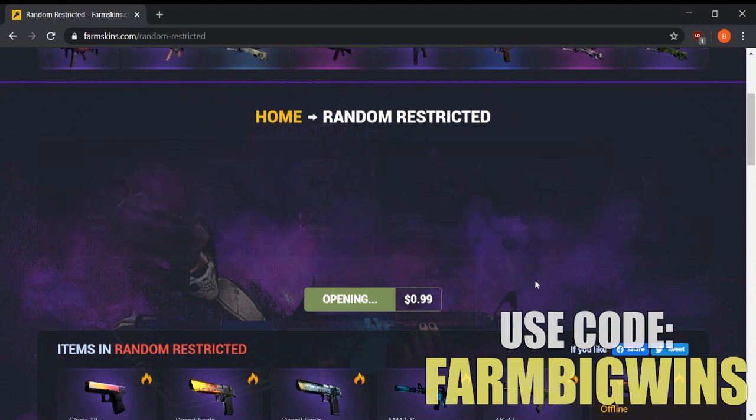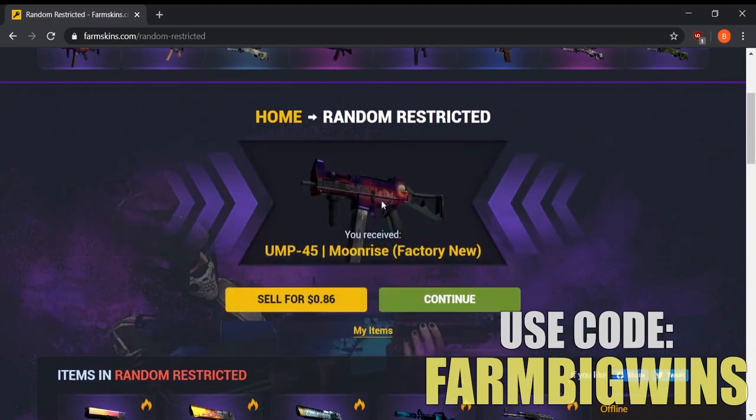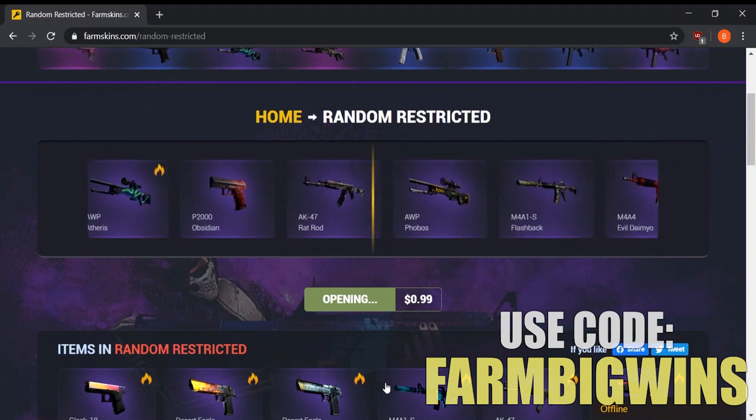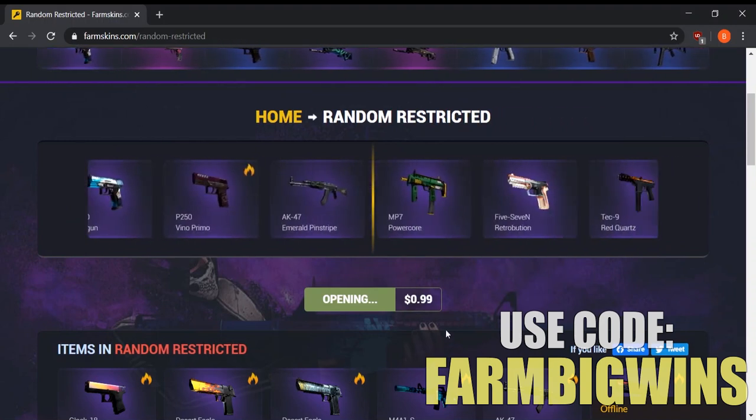Looks like we're going to get a UMP Moonrise, factory new, and it's worth 86 cents — so we lost a little bit of money there, but we still got a decent drop and it's much better than what Valve would have offered. Let's go ahead and open one more to see if we can get lucky and maybe snag one of these hot skins.